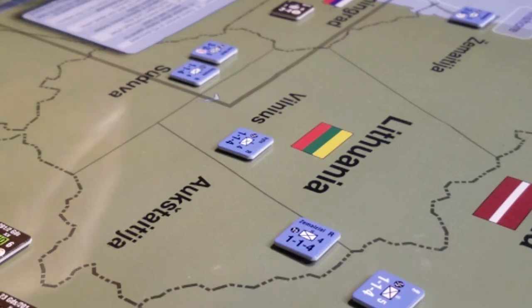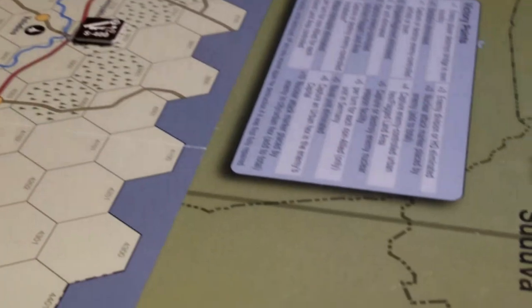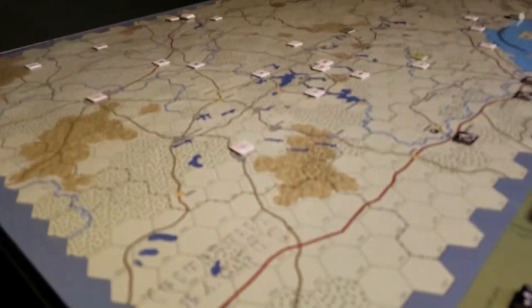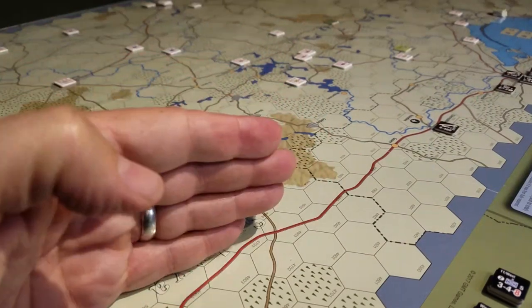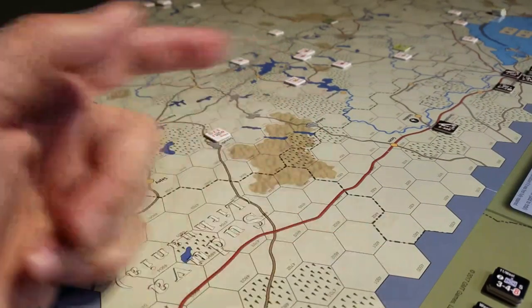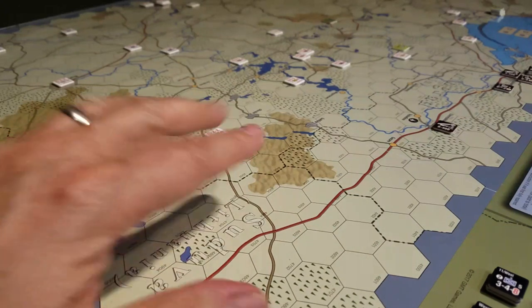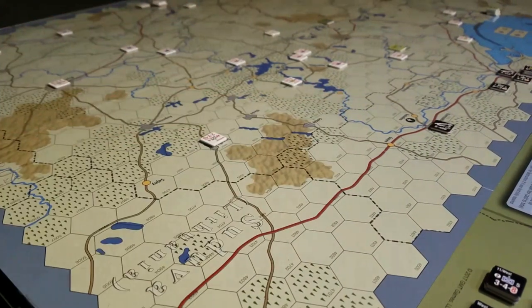I was thinking this would be a neat way to come in — through Suduva, or however you pronounce it — which corresponds to this corner here on the operational map. There's a line showing where the strategic map and operational map overlap. We could lunge onto here, and moving from a land area to the operational map costs one movement point. I think we could start somewhere around here and then go this way or that way to join up with the Kaliningrad forces.